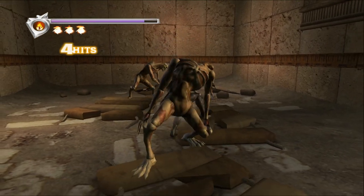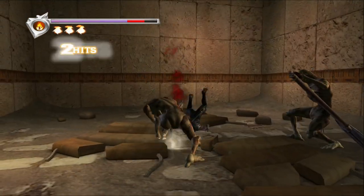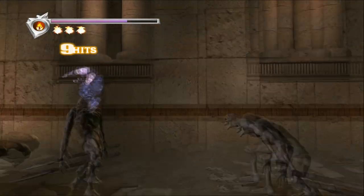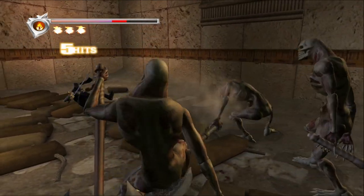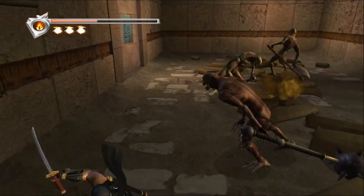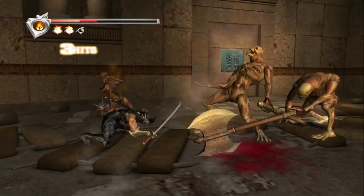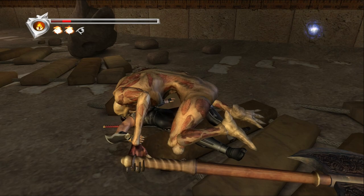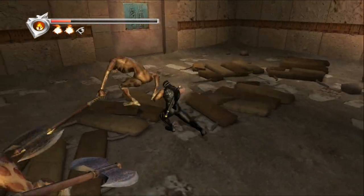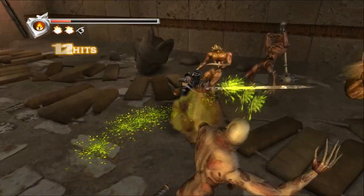We can also cut off heads — I saw that already — and we can also cut off arms, so that's possible too. Besides all these abilities, there's also magic I can do. There's only a limited number of times I can use magic though — you can see there's a counter on screen. Red orbs are magic; that's what gives magic back.